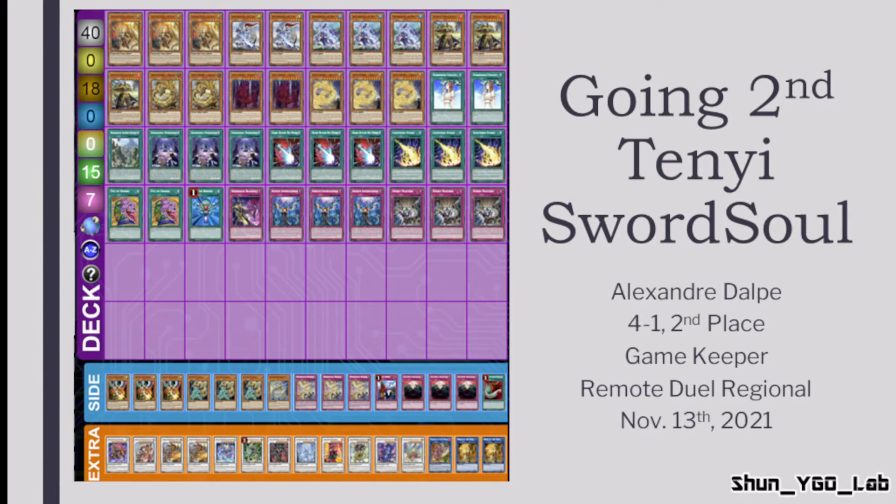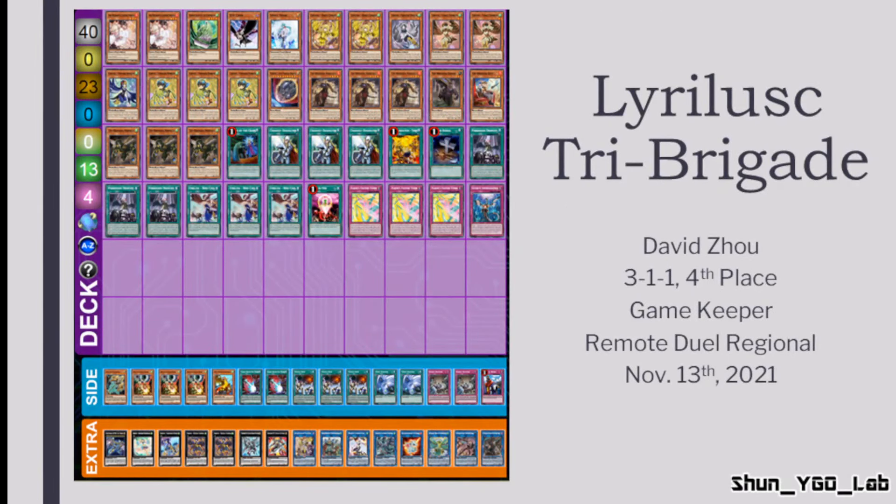Looking at this specific list, there are also three copies of Dimension Barrier in the side. Dimension Barrier is a very powerful tool against many decks — you can call Synchro against Swordsoul, call Xyz against Lyrilusc, call Ritual against Drytron, and call Fusion against PK. As a normal trap it can be chained to common removal like Lightning Storm and is very hard to answer since the only realistic answer is Red Reboot, which is currently limited and not widely played in side decks. This gives the going-second Swordsoul deck a strong option to go first after siding, complemented by floodgates like Anti-Spell Fragrance and Imperial Order.